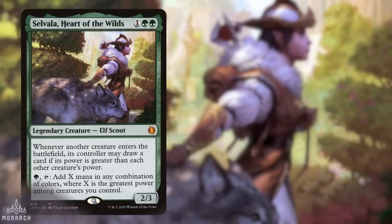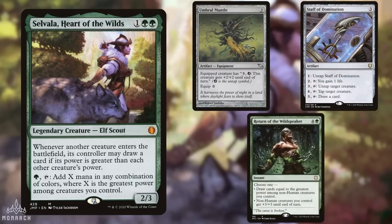In the third spot is Micah, playing Zavala, Heart of the Wild. This is a mono-green combo list that aims to leverage Zavala's ability to generate lots of mana with big creatures. It has several redundant pieces to generate infinite mana, and when you start casting big things, Zavala helps you refill on cards. And with a variety of outlets, you can win out of nowhere.